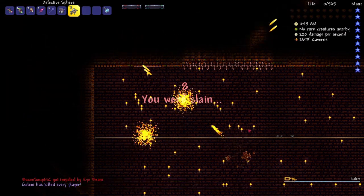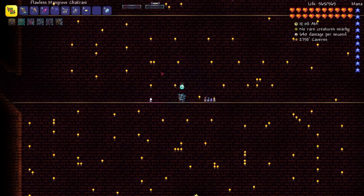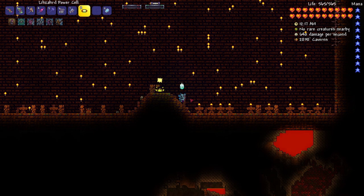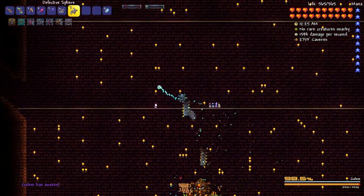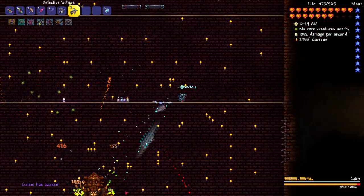Golem might be more of a challenge than I thought. Okay, so this is the third fight. I did place down four of the buff candles, which are super OP — those should help me a ton. I just have to be even more careful than the last fight. Hopefully Golem won't land right on top of me immediately this time. Alright, already off to a better start because I didn't just get bodied right on the spawn of the boss.